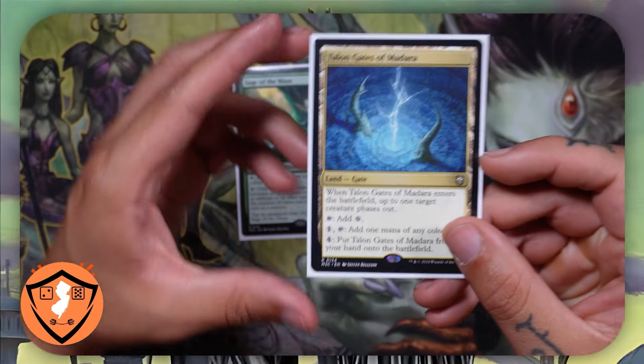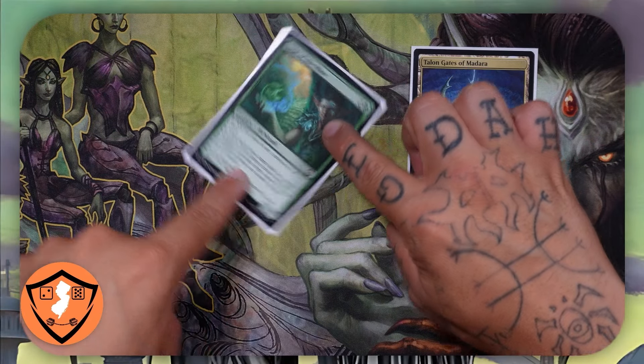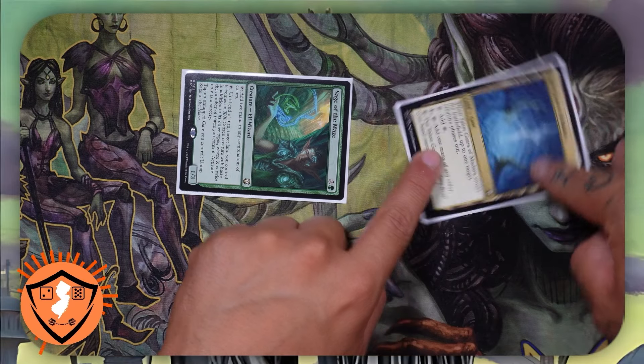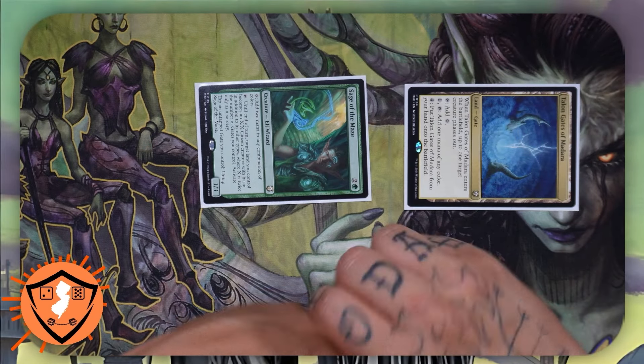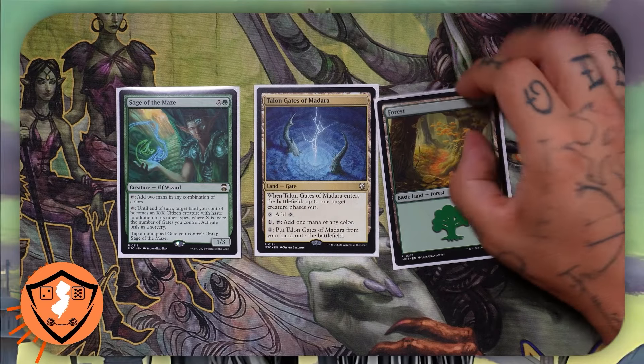Then you can tap an untapped gate you control and untap Sage of the Maze. For new players, what does this mean? That means if I have a gate on the battlefield, I can tap this for two mana in any combination of colors, tap that gate to untap Sage of the Maze, then tap Sage of the Maze again — generating four mana. Now what if we could turn this basic land into a gate?